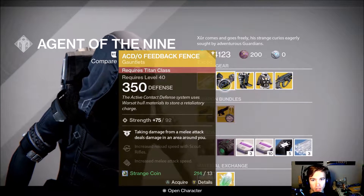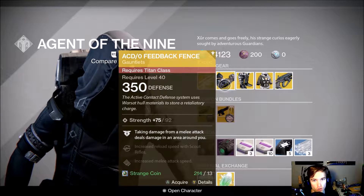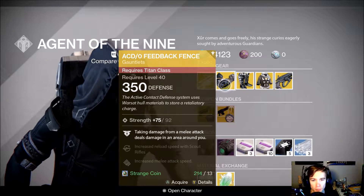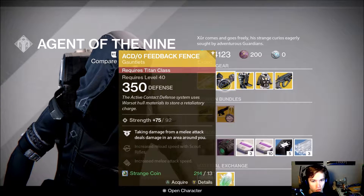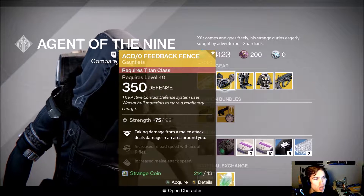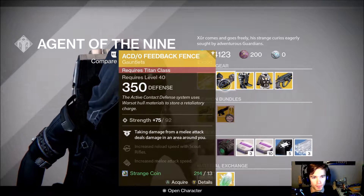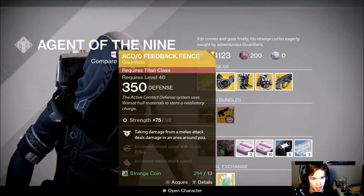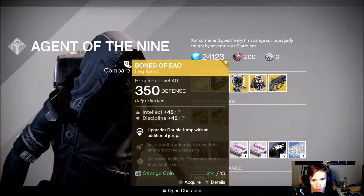For Titans, he is selling the ACD/0 Feedback Fence. Taking damage from a melee attack deals damage in an area around you. These are actually really good — I use them for my Titan.